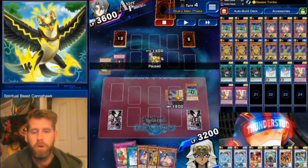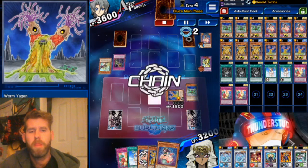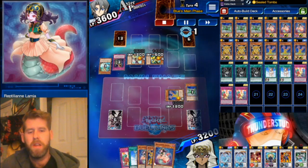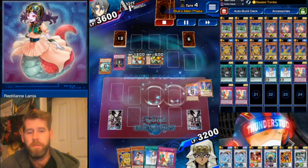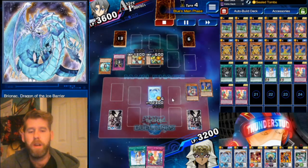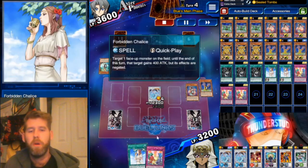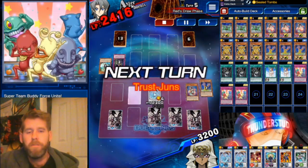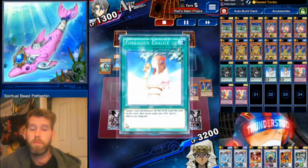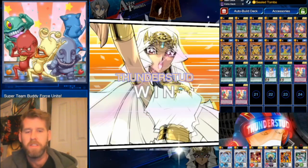He couldn't chain his Paleo in this instance, probably because he'd already used a special summon. We top-deck into another Lamia. He chains to try to get rid of his Canahawk — we scare him off with Lamia so he has to chain it; nothing happens and we lose nothing. We normal summon Lamia — that's a Bionic Dragon! We throw away Worm King and Lamia to special summon them with Super Team Buddy Force Unite. Forbidden Chalice shuts down his effect — he was trying to use Tamerlane to bring out Petal-Fin — but Forbidden Chalice just shuts it down nice and easy.